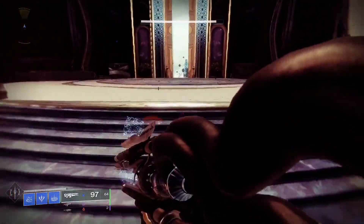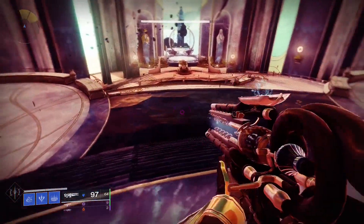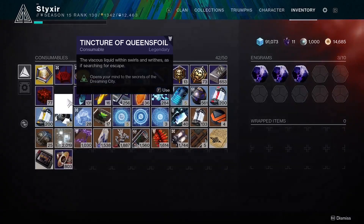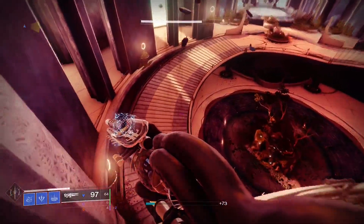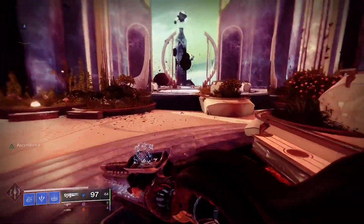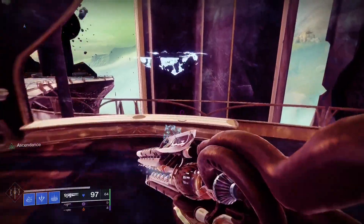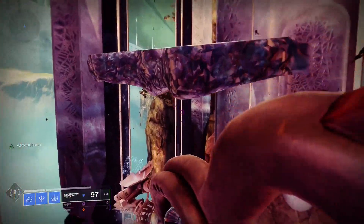We're just going to make our way up these stairs and dodge all the mobs back there. They aren't going to do very much anyway. The ones up here you might need to kill, but first let's use our tincture. Once you're entering this area with your tincture used, you will see these platforms glowing.